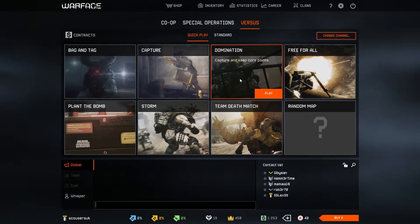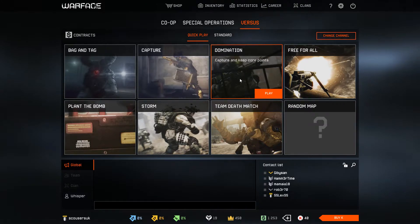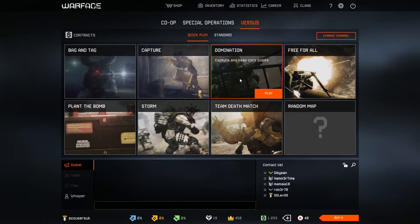Domination: capture and keep core points. Domination is like a three-point mode — usually A, B, and C — and it will be like three buildings or whatever it may be. You have to go and capture the points, and the best idea is for you to keep hold of two points so you're getting more points than your enemy.